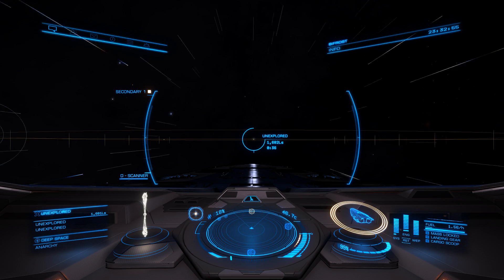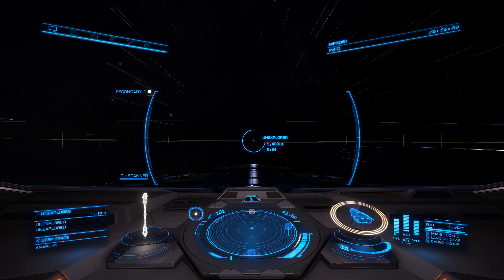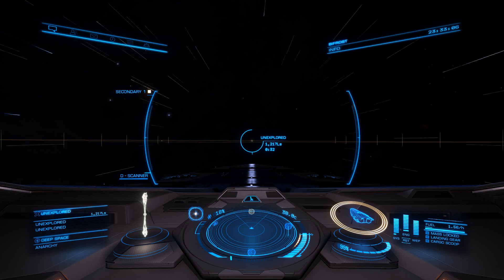There's a website I'll link to in the description, which is basically a map of how to find, get to, and use neutron stars as a massive jump boost.